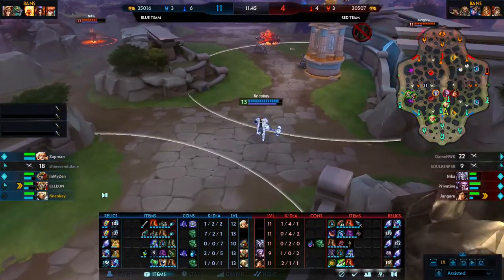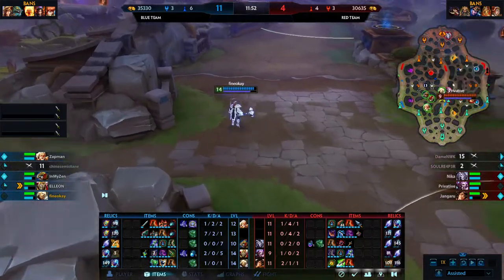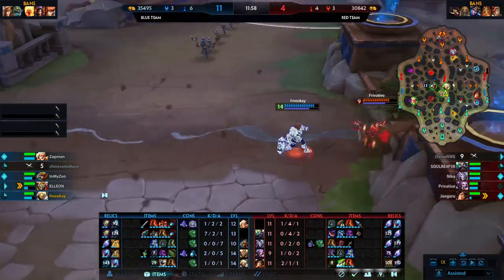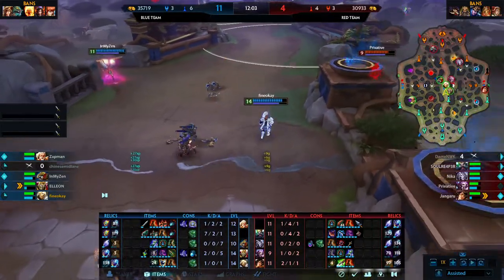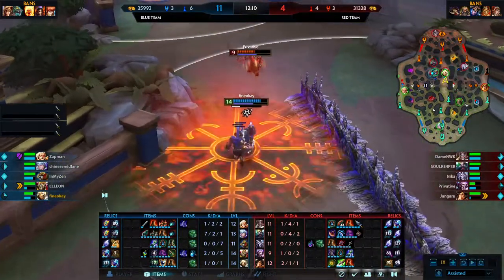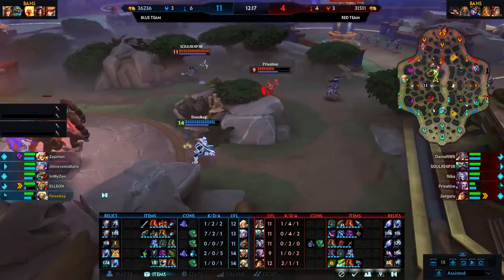You know — 1v3 in the mid lane, just gonna defend this tower off. Thought that red team was gonna try and go for that red buff, Nika decides to back instead. Off of that one solo kill from Fine Okay — he has gained three levels over Nika, who is still choosing to not build any defense. This is gonna hurt really bad, especially when you're a level 11 Thanatos at the same level as the enemy support. Not gonna be working great for you — especially as Thanatos, you want to be really putting that early game pressure on.